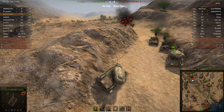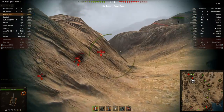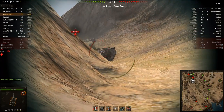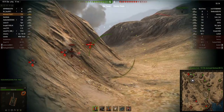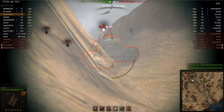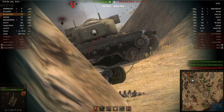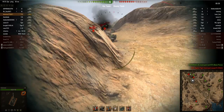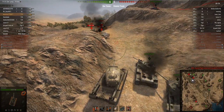Right there you can see what the angled upper glacis of a T29 can do — bouncing a shot with ease. Now it's time to stop being aggressive and let the enemies take the offensive. It only takes a few shots to finish the T29 — he bounced off my hull. It was a shame I couldn't track the enemy T29 in place; that would have been really useful.